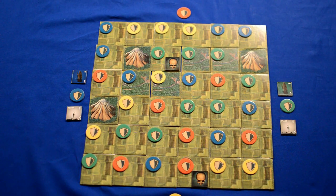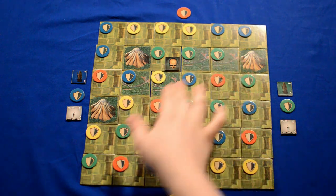This is the board set up after randomization. You shuffle 32 fields, 4 mountains, and 4 forests in a bag and lay them out in a 6x6 grid. In this map you can see that there are 3 mountains and 4 forests.